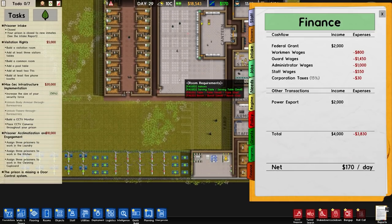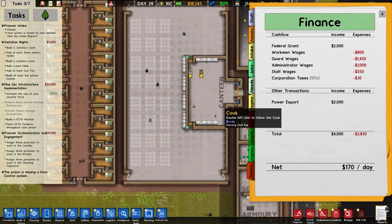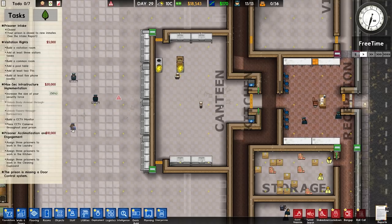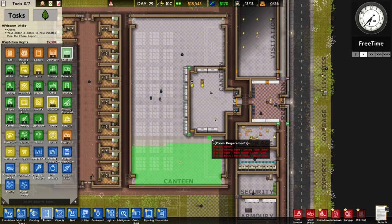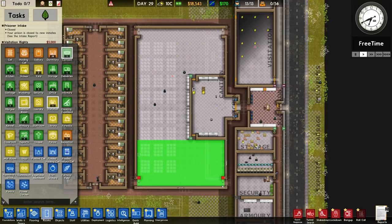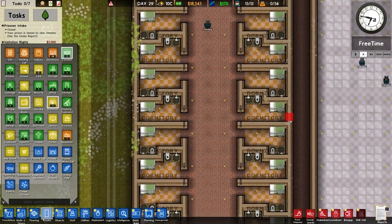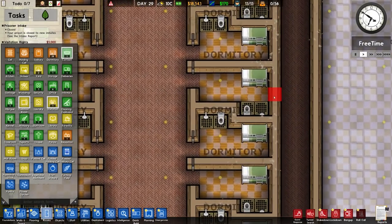Let's see what other grants we can complete because I need a little more cash for the kitchen and canteen. A couple of comments from previous episodes: people said I placed the canteen over the kitchen — that's not true, it's just a quirk of where the room label lines up. Also, people recommended we put windows in the dormitories — good idea, we'll do that at some point, probably single windows either side.